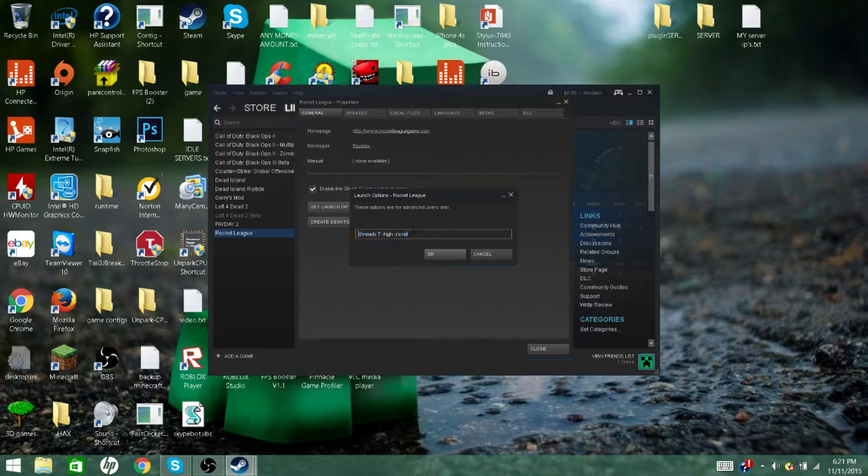I will have these in the description. This you might have to change — it depends on how many cores your computer has. Mine has 7. You can find that by searching up your processor and seeing how many cores you have. Then this one sets the game's priority to high.